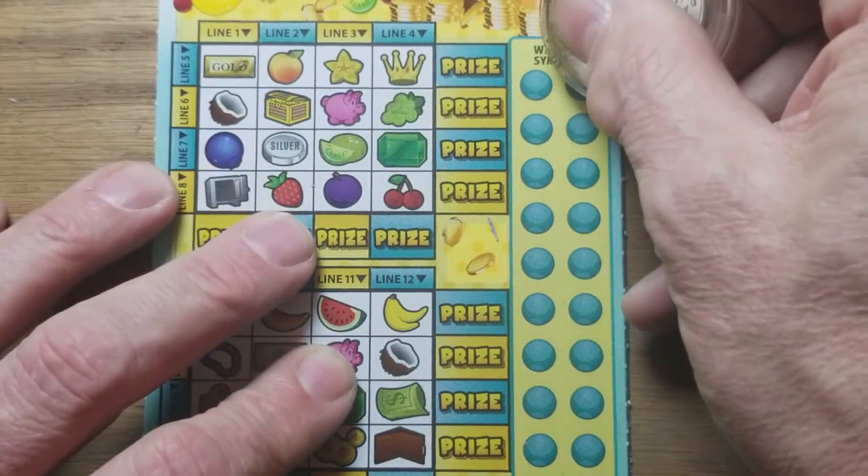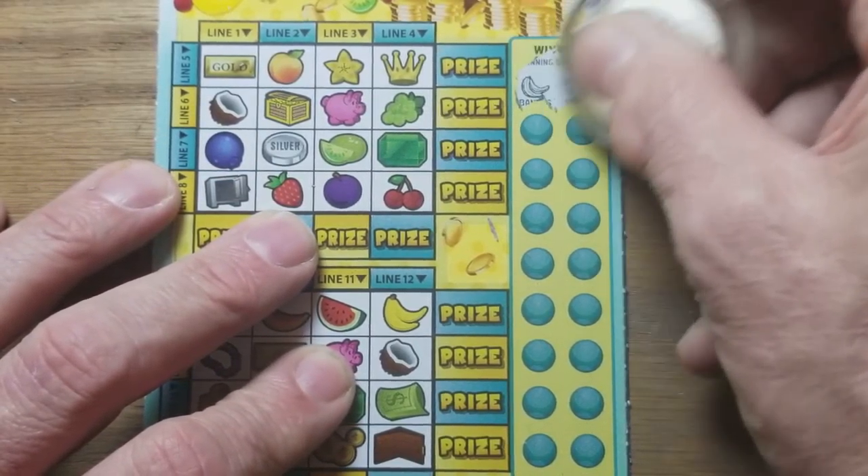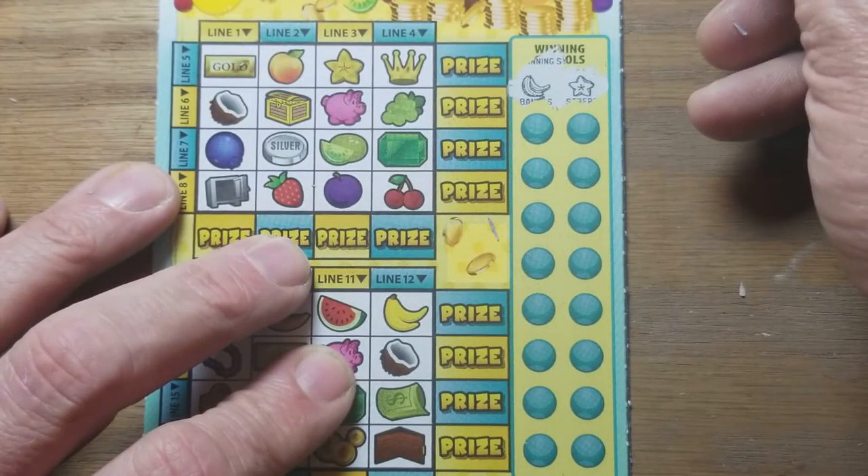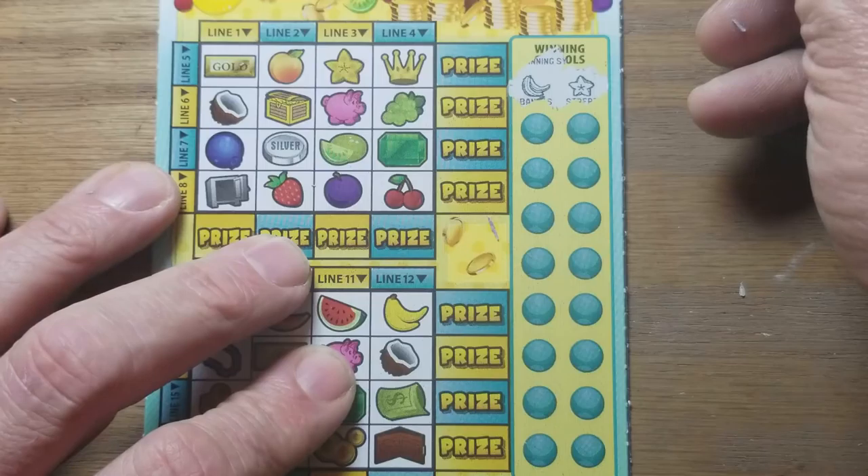Yep, this one here — you gotta find four symbols in a row and win the prize corresponded to those symbols, or the four-in-a-row symbols. We have starfruit and bananas.